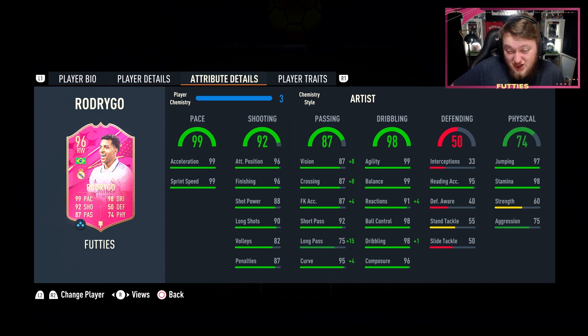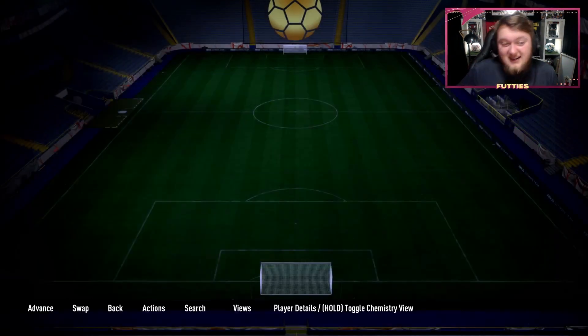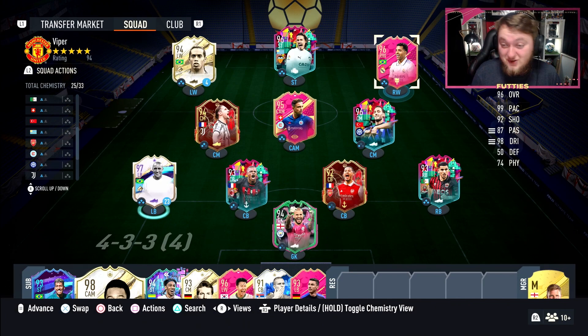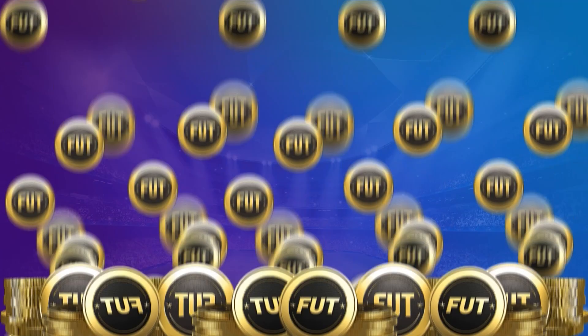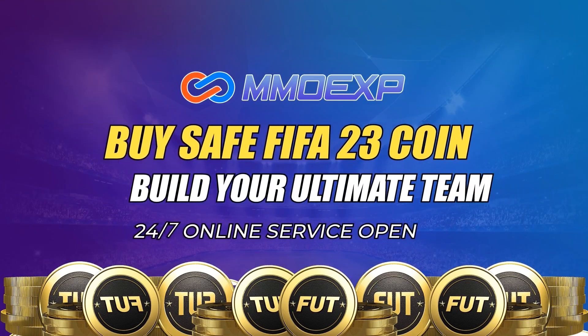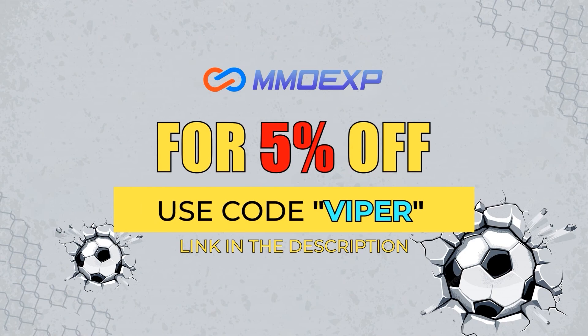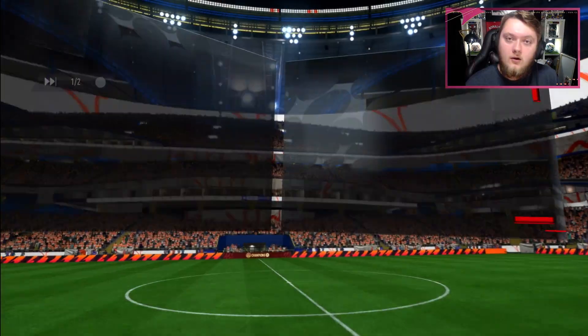I'm going to stick with the Artist. The reactions going up by five is amazing, and dribbling is almost maxed out. Let's get into a few games with this card - I'm going to be playing him at CAM and see how good he really is, because he looks absolutely bonkers. For cheap FIFA 23 coins, make sure to check out mmoexp.com. Use code viper at checkout for a five percent discount.